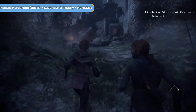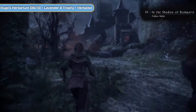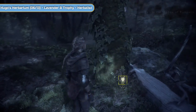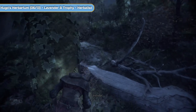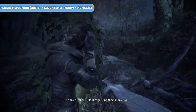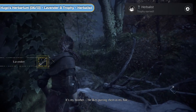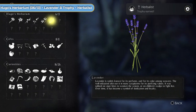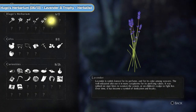This is quite an action-packed chapter. We're going to be doing lots of killing, but right at the start here what you want to do is look behind or next to this tree trunk. Look for Hugo's Herbarium number 6 — this is Lavender. This will get you the Herbalist trophy, so if you're all up to date you should have it at this point.